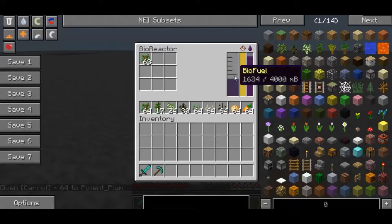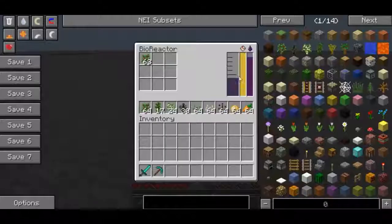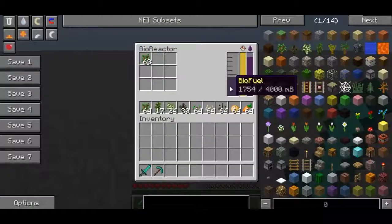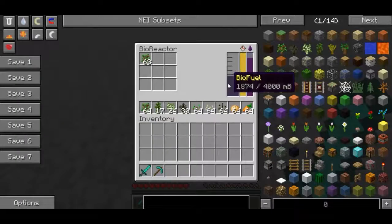This guy is beginning to create biofuel for us. It will go into the buffer initially and then eventually drain into the internal storage. And as you can see it's producing biofuel pretty happily there.